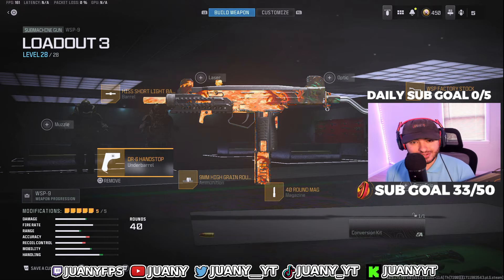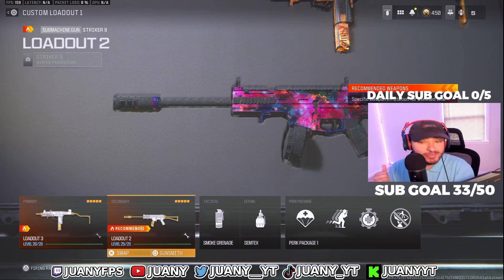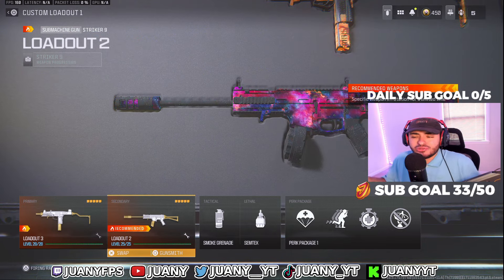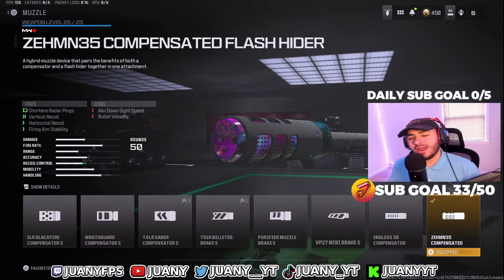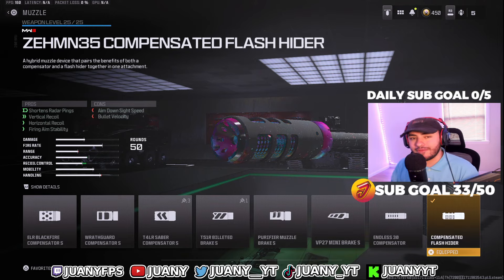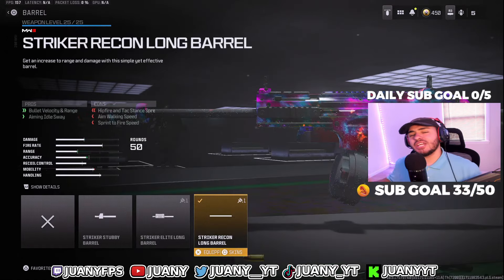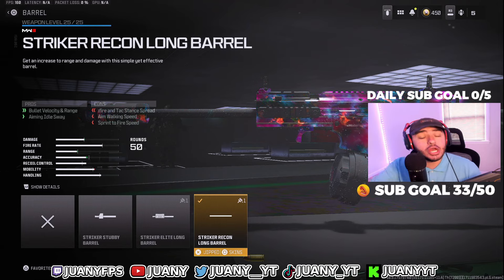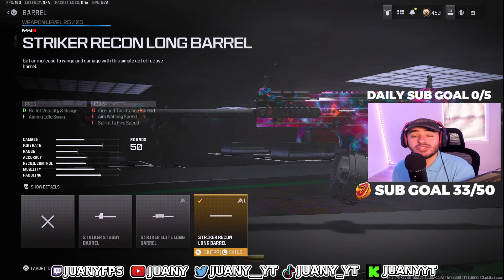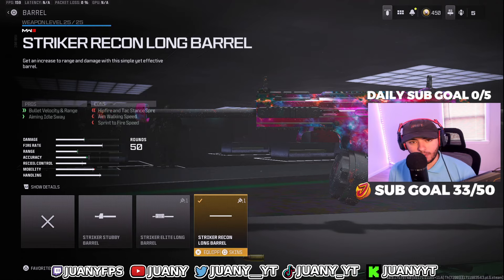Let's hop into loadout number 2 — we got the Striker 9 SMG, which is downright one of my favorites. I think it's better than the original Striker: it shoots faster and has different patterns. For the first attachment, we got the Zen 35 Compensated Flash Hider, really good for controlling vertical and horizontal recoil but also staying silent around the map. For the next attachment, we got the Striker Recon Long Barrel, which is really good for bullet velocity and range — pretty much giving you a faster hitscan, so if you're on console struggling against PC players, this barrel will help.